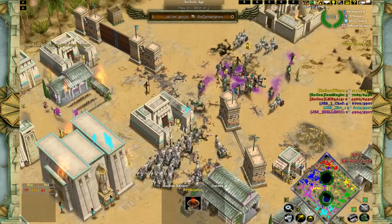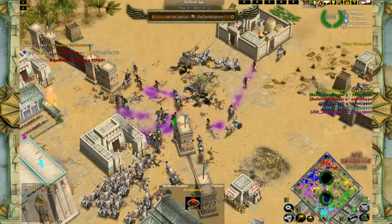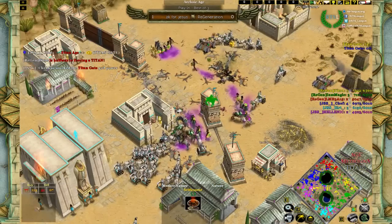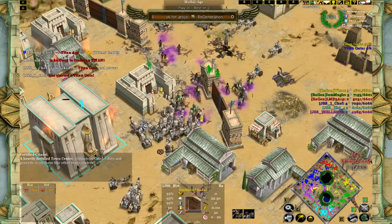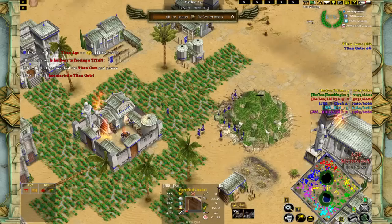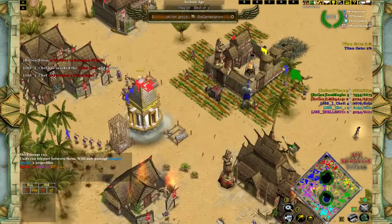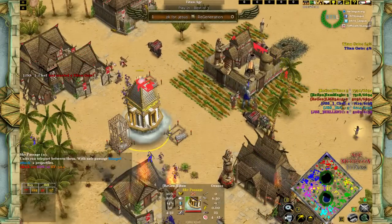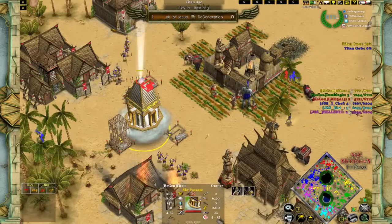If T2 can keep Hellenic at two TCs, he should have a reasonable game — especially using the correct unit, Champion Fanatics, which are great even against Myrmidons. If he can somehow take the TC it would be a very sweet position. But he needs to hurry because once the Titan is up it means 20 less population. Chef recognizes he's in a strong position and is going for a Titan of his own — very easy for him as he's right in the middle of LMB's base.